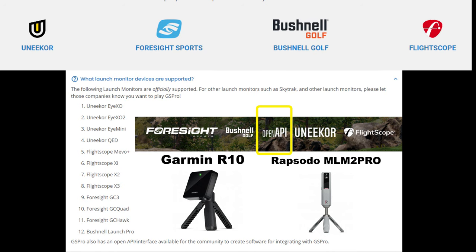Number one: I talked about the OpenAPI, but there is a huge catalog of officially supported launch monitors. I'll put that graphic up on the screen — the ones on the left are supported. You'll notice I also included the Garmin R10 and the Rapsodo MLM2 Pro, because it's possible to connect to them using a free connector app.